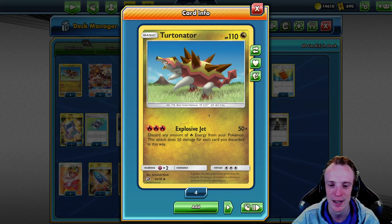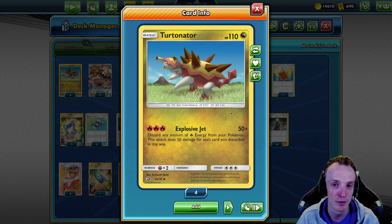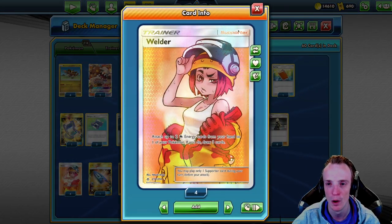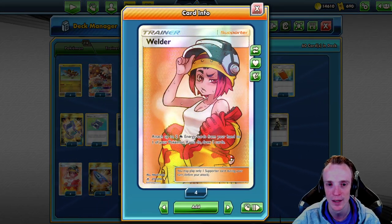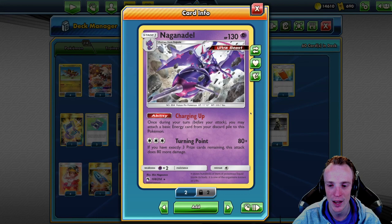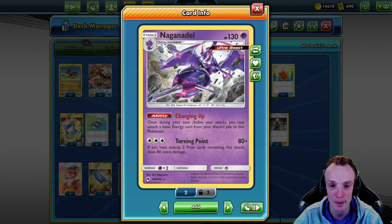We've got this Explosive Jet attack for three fire energy. We can use it and then discard any number of fire energy from any of our Pokémon — it does 50 damage for each fire energy we discard in this way. Because there's so much support for this, it actually becomes quite deadly. We can pay for the attack immediately with a Welder — attach two fire energies and manually attach one more. Then Naginadel can charge up fire energies from the discard back into play, bringing up big numbers, plus it hits for a psychic weakness.